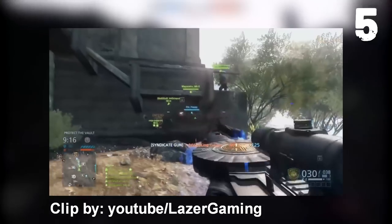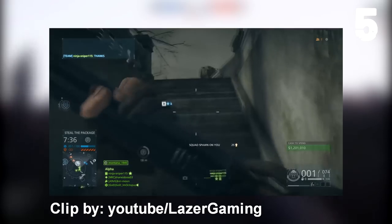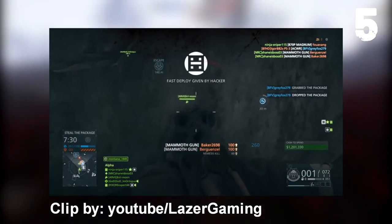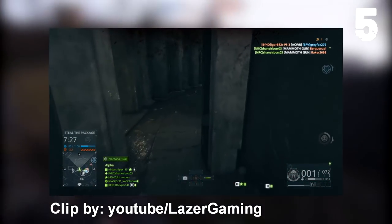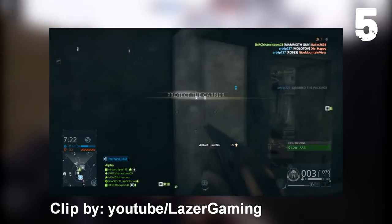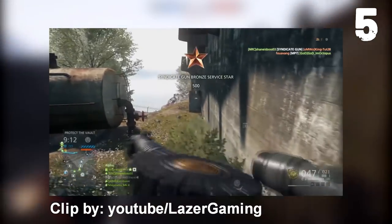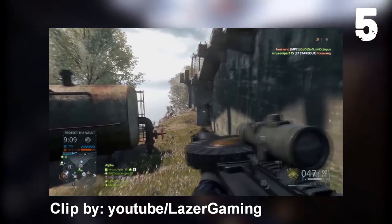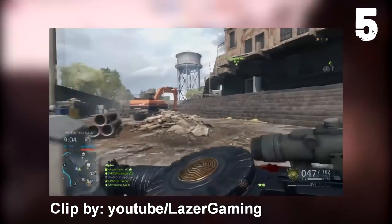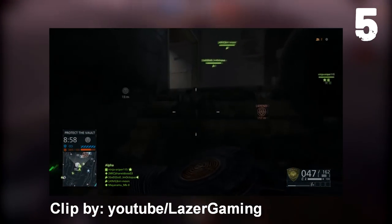For the Syndicate gun, first you needed to unlock the Mammoth Gun — a kind of triple-barrel shotgun locked in a frame in a secret room in one of the DLC maps. After that, you needed to bring four friends to a specific part of a map and have them stand in a specific spot. Your friends needed to equip certain World War 1 guns that came with the expansion packs. A fifth guy needed to stand somewhere with the Mammoth Gun, and when all four people activated a switch simultaneously, a secret doorway would uncover itself — and way below, you'd find the Syndicate gun, the Lewis Gun.